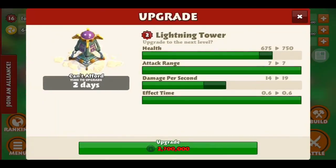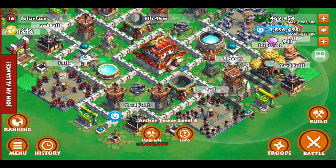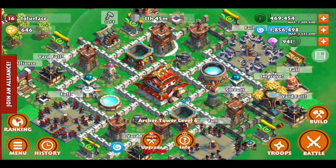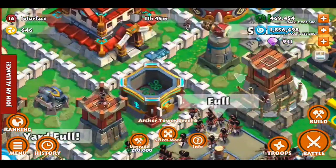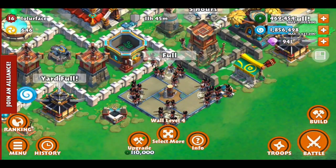This lightning tower is not upgraded. Neither of my cannons are. And I still have two archer towers that need to be upgraded. Also my walls — I only have one blue wall, just because it looks cool, and I still need to finish getting them all white.